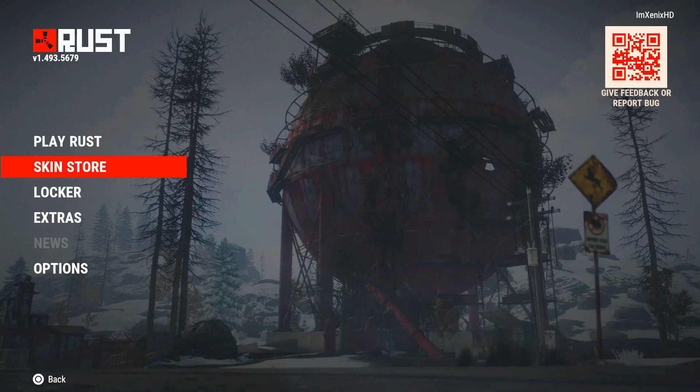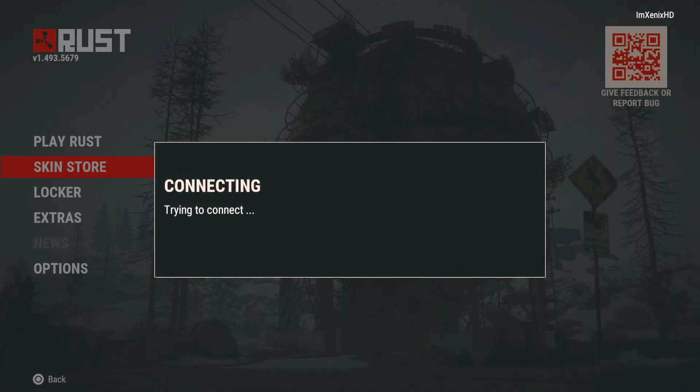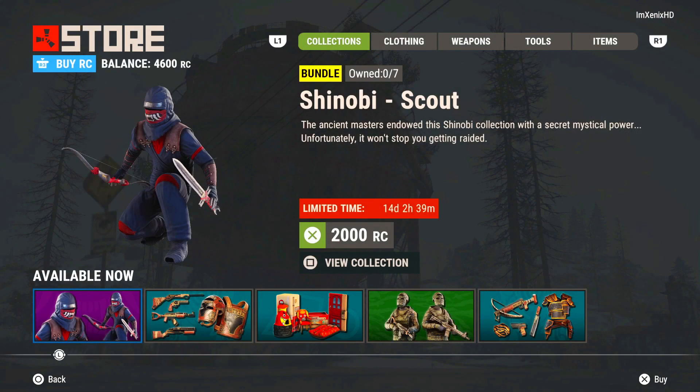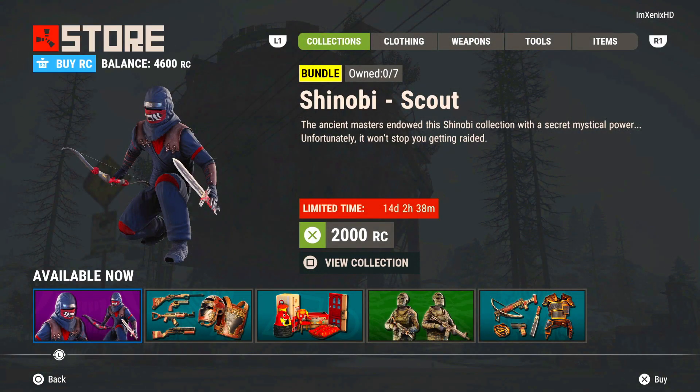I'm not gonna hop on and get a metal kit because I haven't played the game, but I'll hop on and show you like the rock — they added a new rock skin and everything. Let's hop into the skin store. The first thing here is the Shinobi, and you can press view collection to see what all it includes. I just wanted to show the price: it's 2000 RC, so it's gonna cost you about $20 for this one bundle, which I think is kind of crazy.